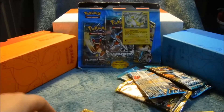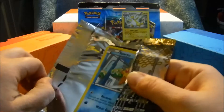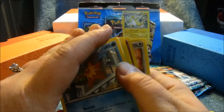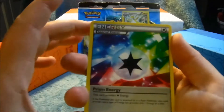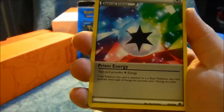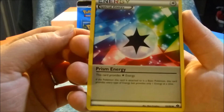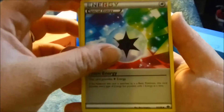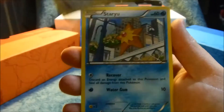Alright, so then Next Destinies. I don't want to mess it up, but we'll try the three-card trick. Ooh, that's cool — Prism Energy! This card provides colorless energy, and if the Pokémon this card is attached to is a Basic Pokémon, this card provides every type of energy, but only one energy at a time. It's pretty. Jigglypuff — that's neat. The art is cool on these cards.